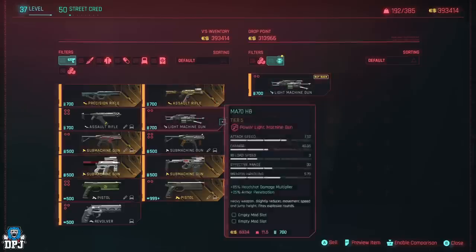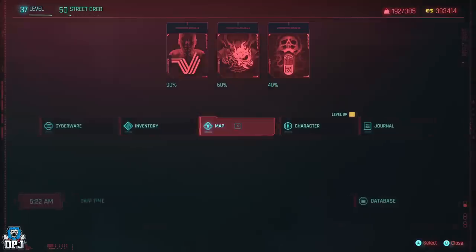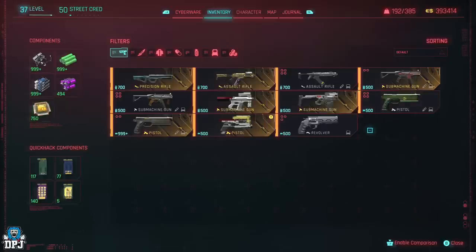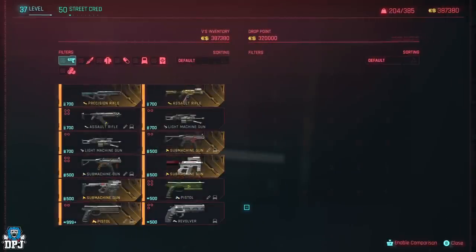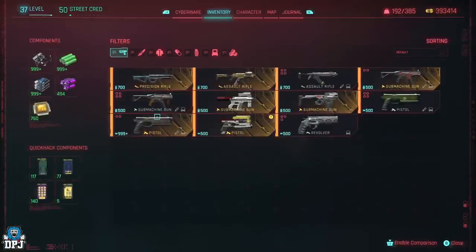Sometimes it bugs out when buying items back — the price can go over a hundred thousand, sometimes it doesn't. It's really weird. When I go into my inventory the item is gone even though I had one there, and that's why I say you do this solely for the purpose of selling. You can go back to the drop point and see the item there to buy back, and still have two to sell.